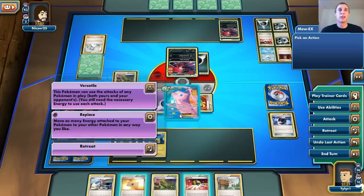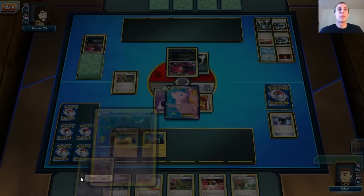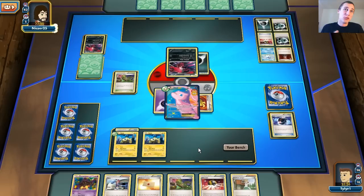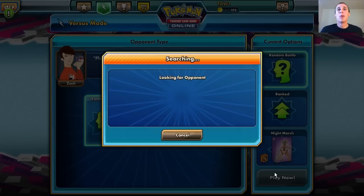Night March — and we are going to do 160 damage with the Mew. There's a Pumpkaboo — the Pumpkaboo will also let me attack with the Night March ability, but I do have to have two energy in that case, which is why Joltik is just so much better. We have two Joltik in play. I have a Muscle Band on my Mew and he quits. He is done with that game — he does not like the Night March.